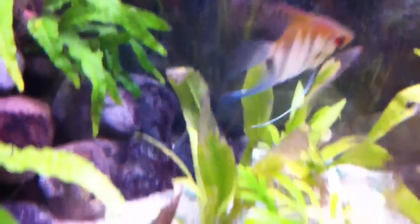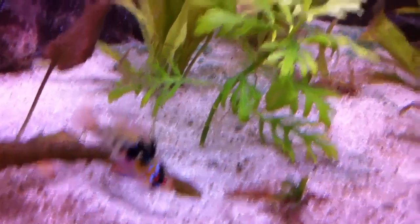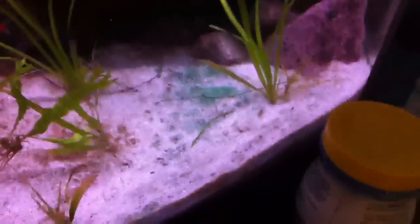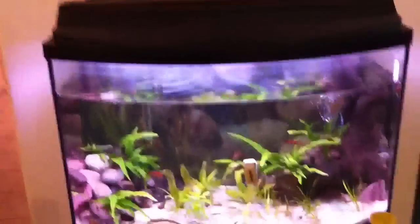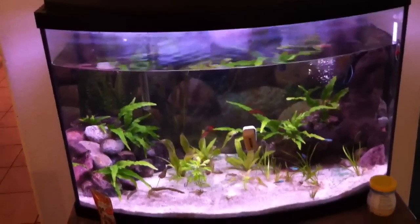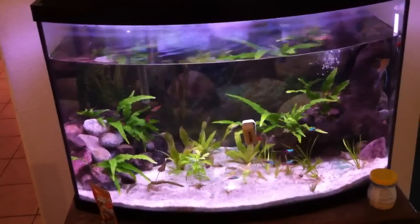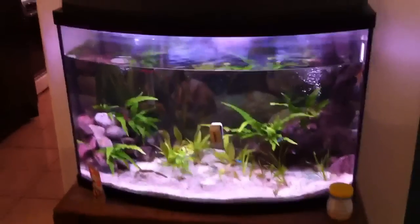Got a lot of color to it. Here's the ram. Added some wisteria and a bunch of val which I took out of the five gallon — like six or seven little stems in there. I will be remodeling this pretty substantially once I get that fry money. This is where I'm going to put that money, right here in this tank. So I look forward to that later. Going to fix this tank up and make it look nice.